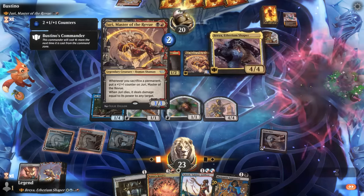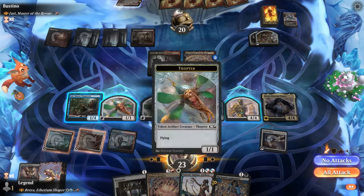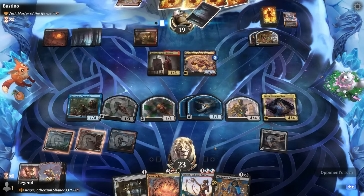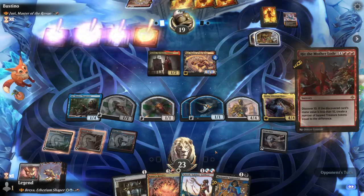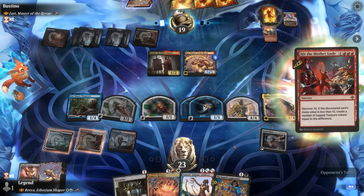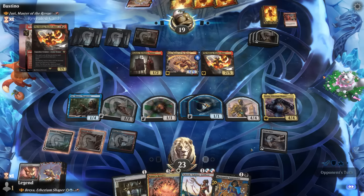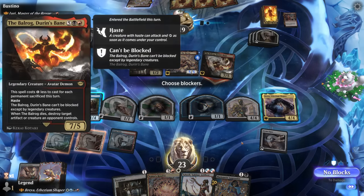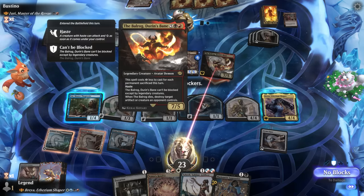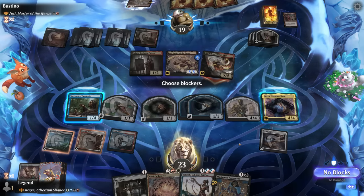We don't have the best attack into Yurlok since it can just sack Treasure to grow. Maybe next turn with Brea's ability at the ready. Opponent is going to hit the Motherlode — let's see what they find. How about the Balrog? Pretty good. It cannot be blocked except by Legendaries, so that's just going to hit us for seven since I don't really want to double block. Although if I double block, when it dies they get to destroy an artifact or creature, which is probably my other legendary, so it would be a pretty fair trade.